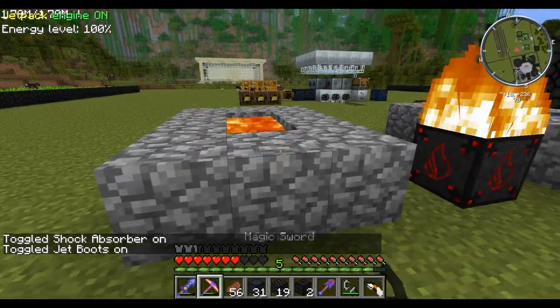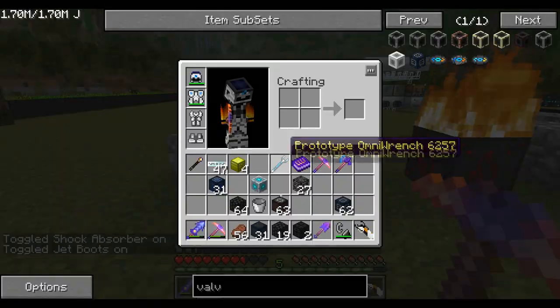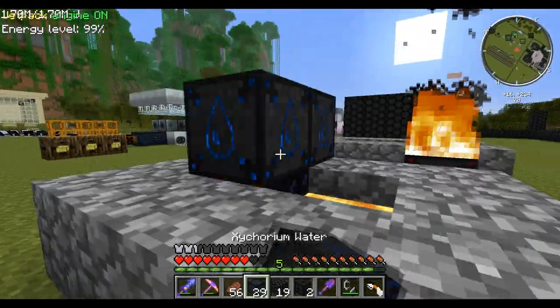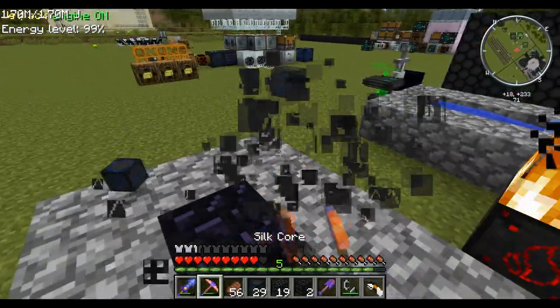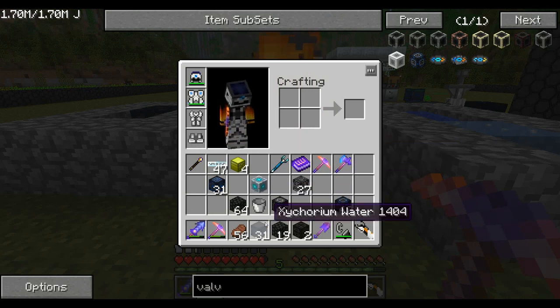OK, first block - Zycraft Water. Makes things like that disappear. It's basically a cobble generator for water. It just acts as normal water, but the block doesn't get used up itself. Which is a really nice thing to have.